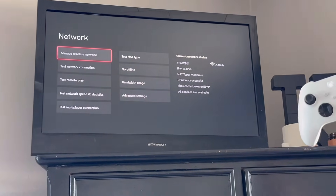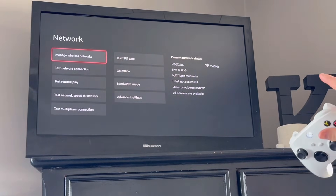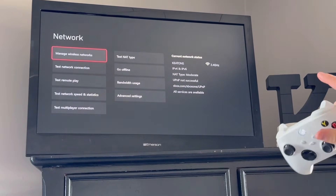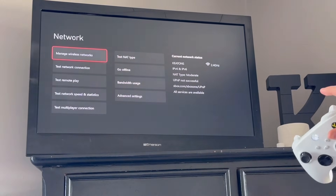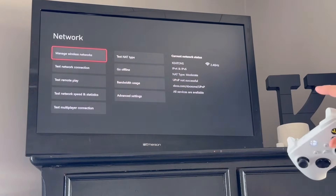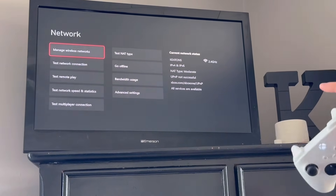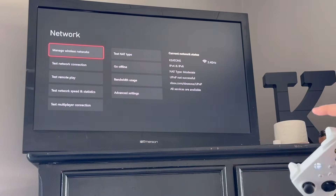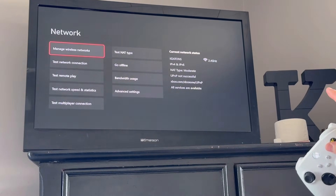When you change those two settings, what that's going to do is prioritize your Xbox over any of the other devices on your network. So your Xbox will get the best network connection out of any other devices connected to your internet.